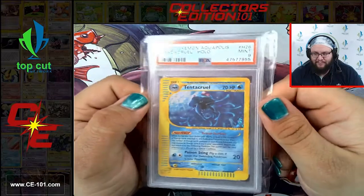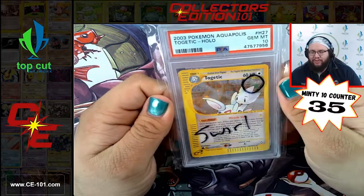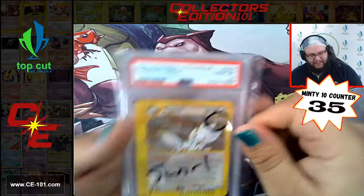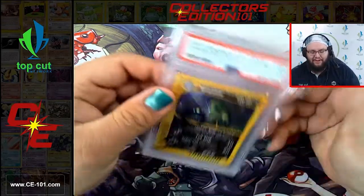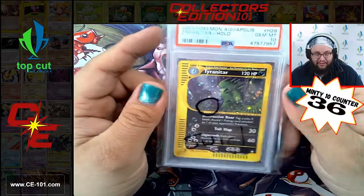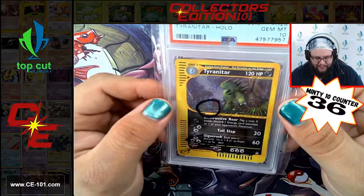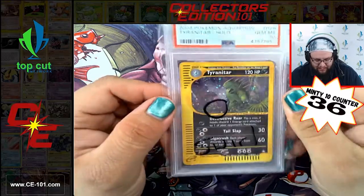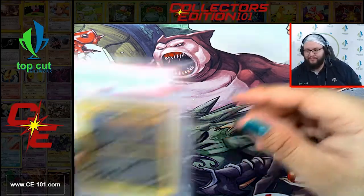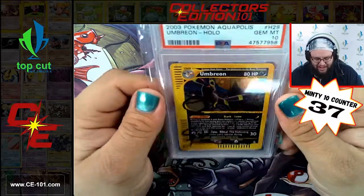Tentacruel Near Mint 9. Togetic Gem Mint 10 with a swirl - beautiful card. Next one is another really big heavy hitter - Tyranitar Gem Mint 10 with a Swirl from Aquapolis. This card could easily push $3,000 plus. Tyranitar just standing out in the middle of a massive storm with lightning crackling in the background - so cool. Another big hitter - Umbreon Gem Mint 10 with a Swirl from Aquapolis. Another easy $3,000 card. Fantastic artwork - Umbreon running around on the rooftops, always gives me a London City type of vibe, massive moon in the background.